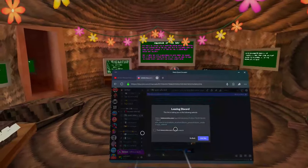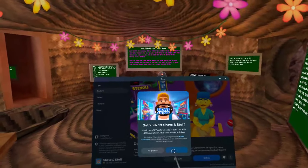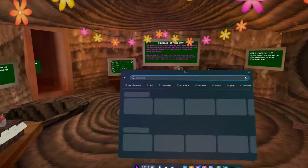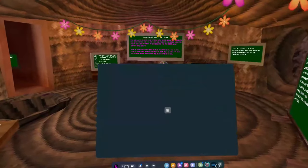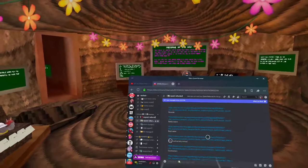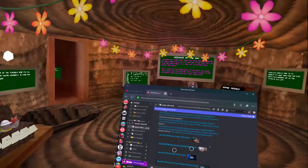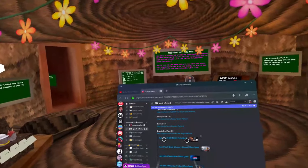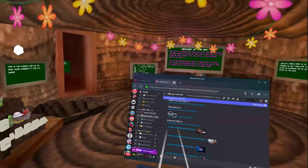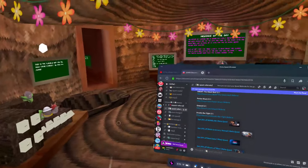So whenever a person wants to buy a game — for example, I want to buy Asgard's Wrath — I click on a referral link. It's an official promotion by Meta, so it automatically takes you to the store and gives you 25% off. For example, if you wanted to buy Bonelab, which was $40, 25% of $40 is $10, so you'd get $10 off. But that's not the essential part.